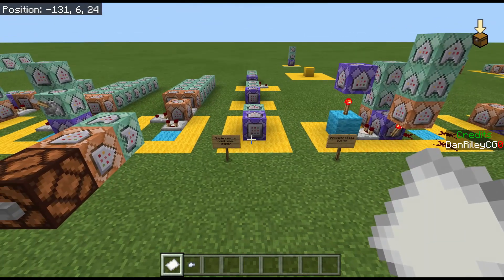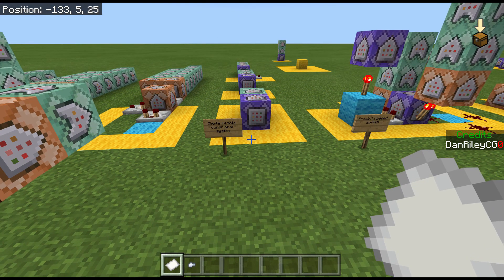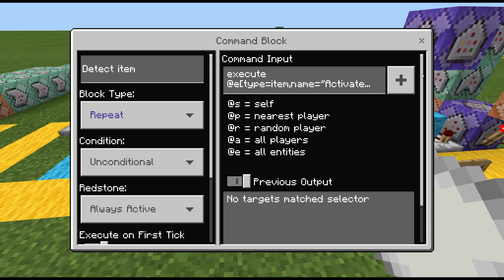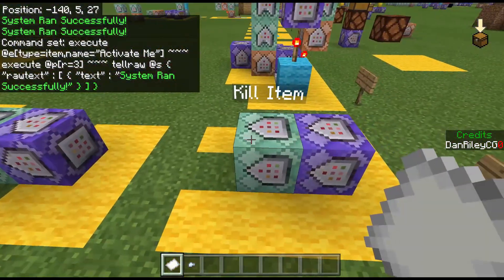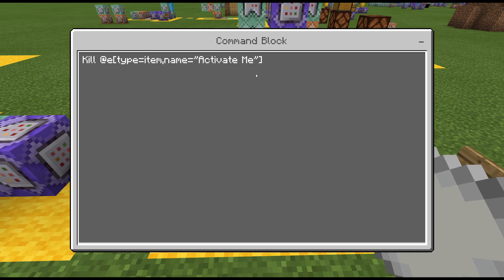This first system is very common in Bedrock — it executes code when an item is detected. Right now I have an item called 'activate me', and when I toss it, you'll see 'system run successfully.' It's repeat, unconditional, always active, and here we are detecting that item. If there's a space in the item name, you have to put quotes; if there's no space, you don't need quotes. It's going to check for a player within three blocks of that item, and if there is one, it will run your code. At the end, you need a kill command — a chain unconditional always active command — to kill that item continuously so it doesn't stay on the ground.